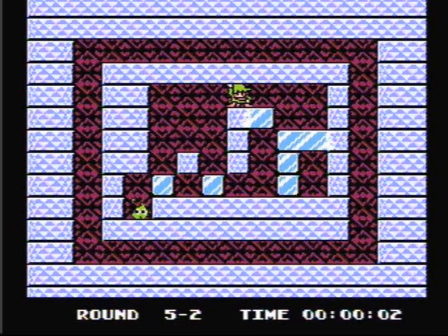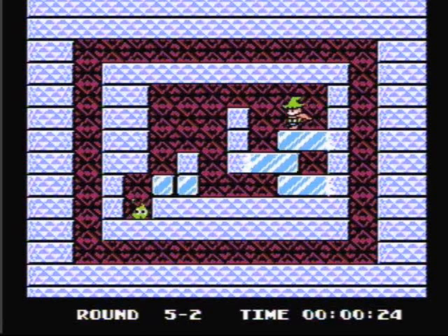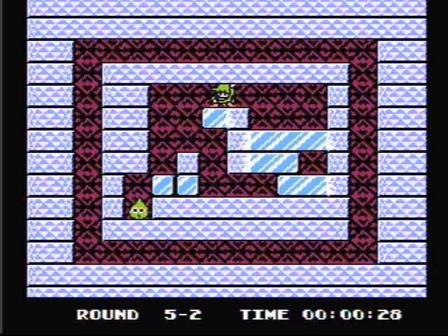This stage can be a little tricky. We basically need to find a way to make a set of staircases all the way up to the top here. And that's how you make the staircase. Now go over here and push that block to the left. Go up your stairs. We're going to want to remove this block, jump to the other side, and kill the flame.